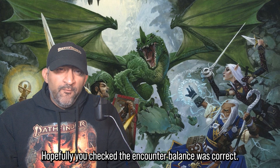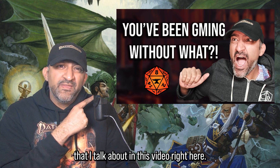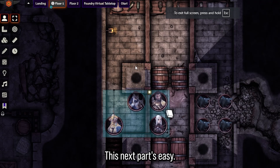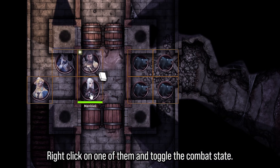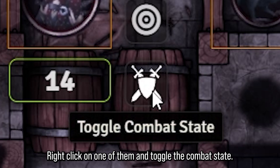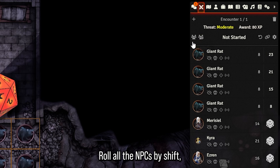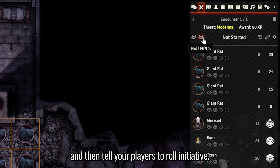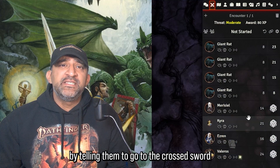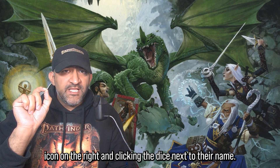Once players are in position, the rats are revealed by highlighting them all and clicking the toggle visibility state. Hopefully you checked the encounter balance using the XP macro. Remove the template you set up earlier, select all the player characters and enemies, right-click on one of them, and toggle the combat state. The combat tracker automatically pops up on the right. Roll all the NPCs by shift-clicking or clicking 'Roll NPCs,' then tell your players to roll initiative.